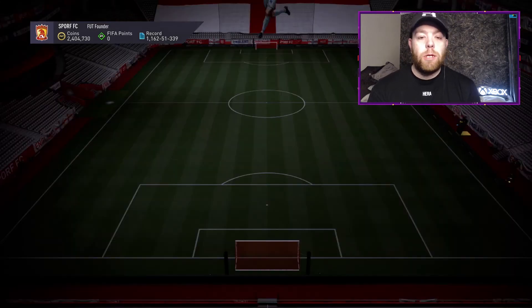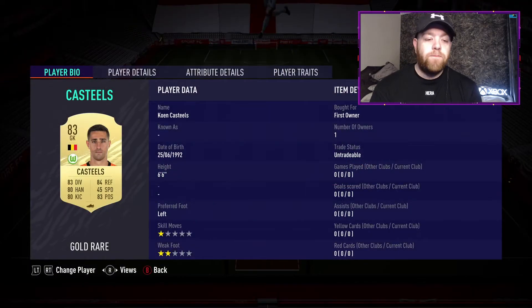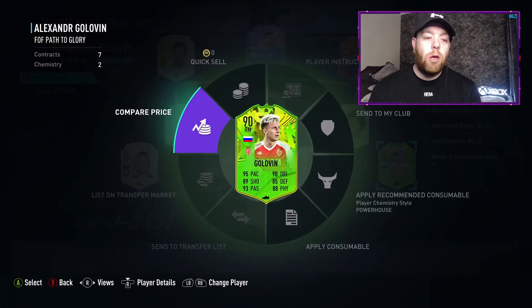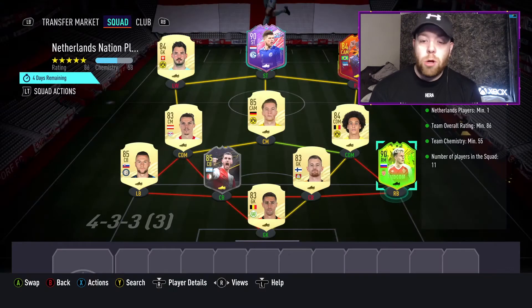The requirements are one Netherlands player, 86 rated and 55 chemistry — so as I mentioned, about 120 to 130k. I'm using all untradeable players because it's mid to end of June, just having a bit of fun. We're sending Golovin as well, putting two 90-rated cards in the squad and using 83s to bring it down. We're using the Path to Glory Golovin who was packed untradeable — he's like 40k and Russia are going out of the tournament, so he won't be getting any upgrades anytime soon.